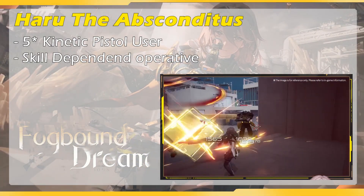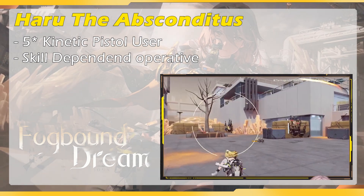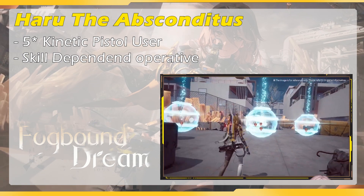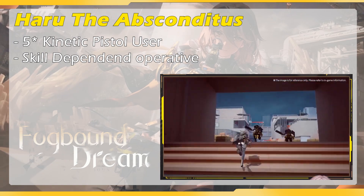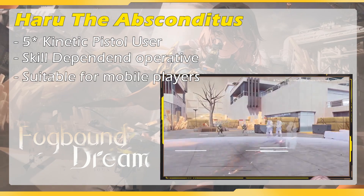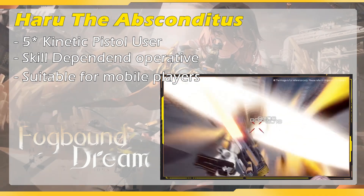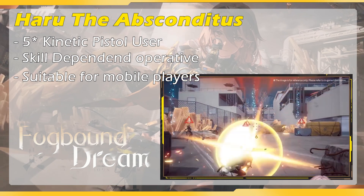Haru the Abscondito is our new 5-star kinetic pistol user who is very skill-dependent. So if you are a player who doesn't like using a pistol too much, then pulling for her is not a problem. Because she is very skill-dependent and most of her skills don't need you to aim properly, she is very suitable for mobile players — all you need is to keep spamming her standard skill and ultimate skill.